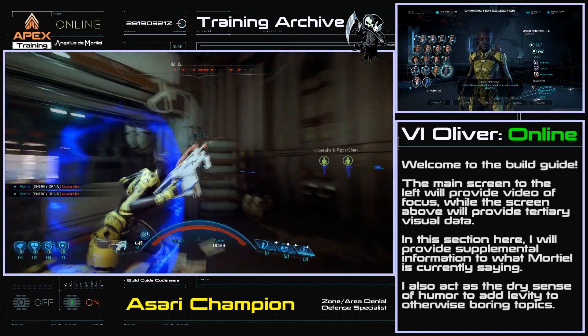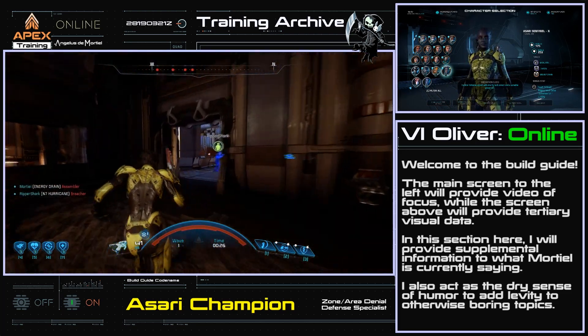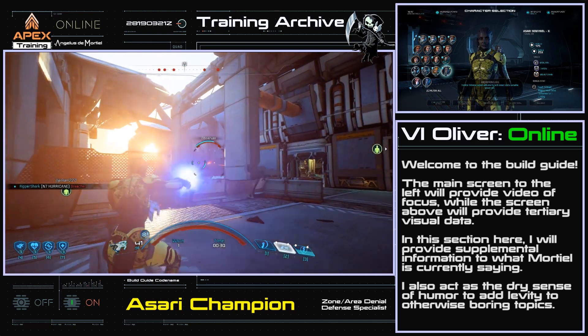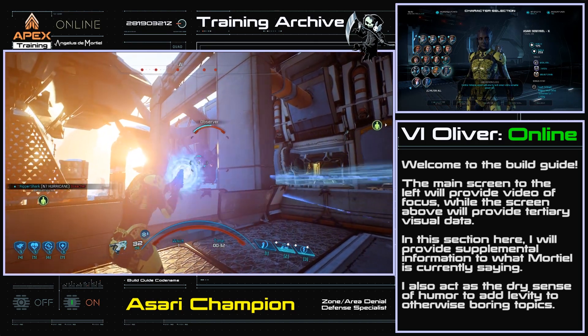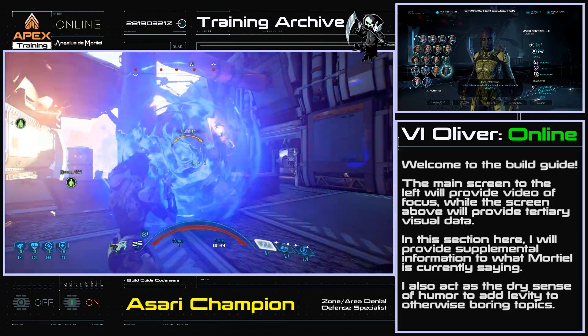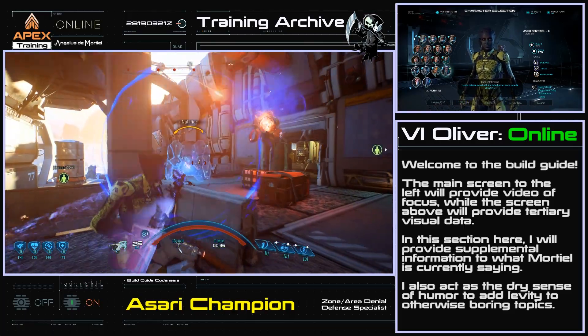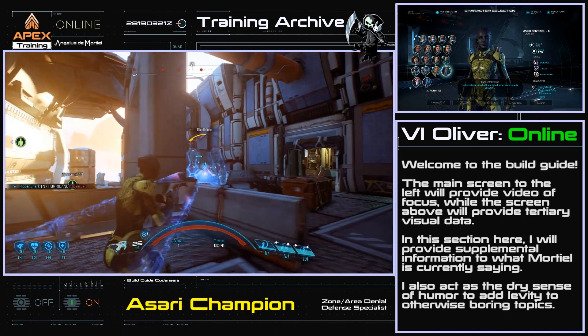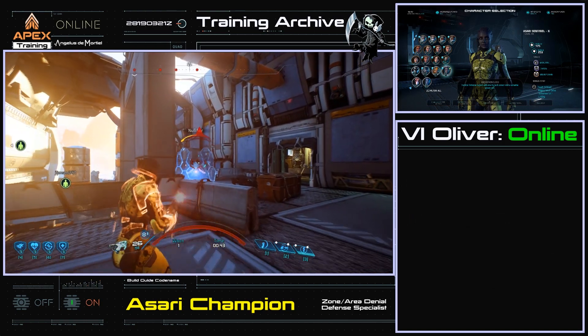This Asari Sentinel is both the first line of defense and the backbone of the team, constantly keeping enemies on their heels. As a small anecdote, I originally had intended a much different build for the Sentinel, but the 1.06 patch completely mucked that all up — trust me, that's not a bad thing at all. Let's begin.